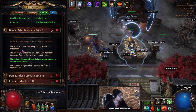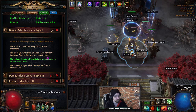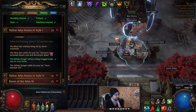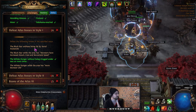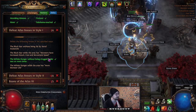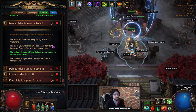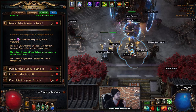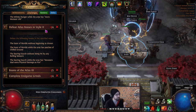Defeat Atlas Bosses in Style: kill the Black Star without being hit by Astral Avalanche, and kill the Black Star while the area has monsters with increased attack, cast, and movement speed — likely by rolling Turbo on the invitation. Kill the Infinite Hunger while the area has more monster life. I'll link boss strategy videos down below for how to avoid the specific mechanics. The same applies for the Defeat Atlas Bosses in Style 2 challenge.